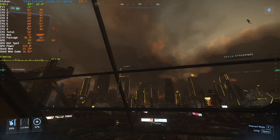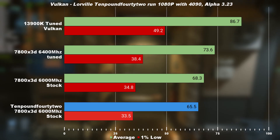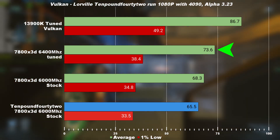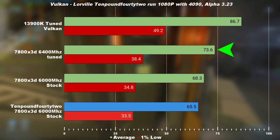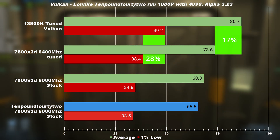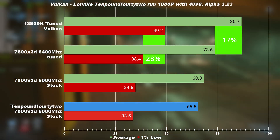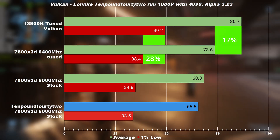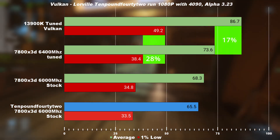For this test and any test onwards, we're only running Vulkan because Vulkan provides the best results. As you can see, the tuned 7800X3D is roughly 7% to 10% faster than a stock one in Star Citizen. Against the Intel platform, the Intel platform is roughly 17% to 30% faster than the tuned 7800X3D, and roughly 26% to 41% faster than a stock one.